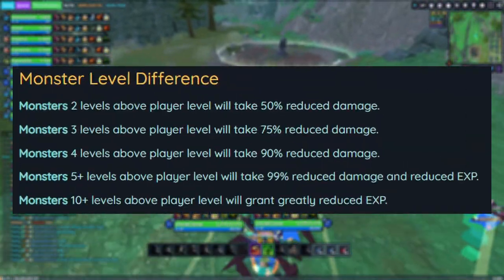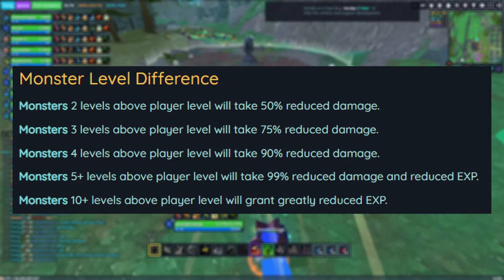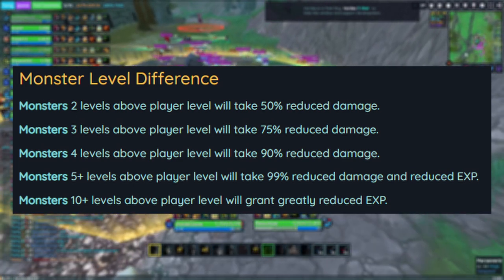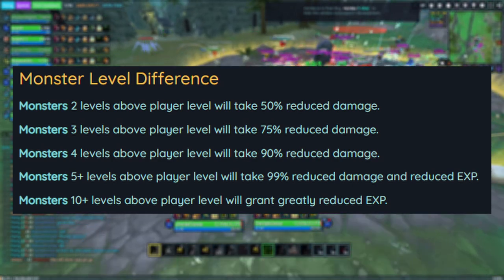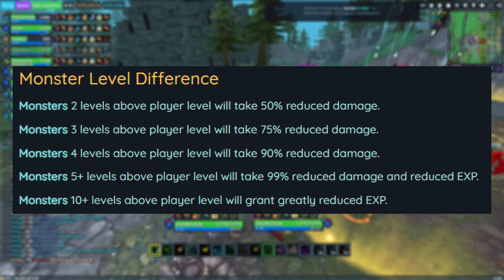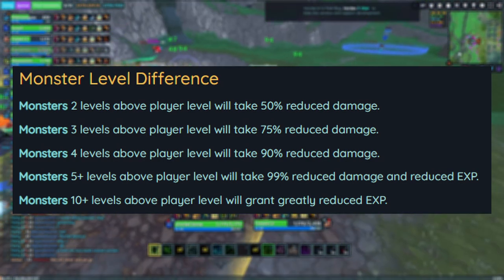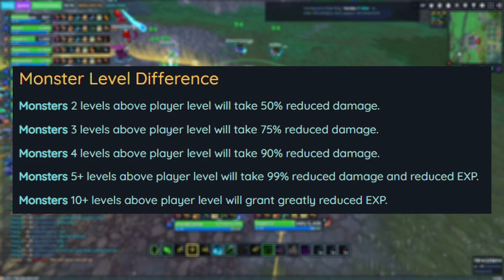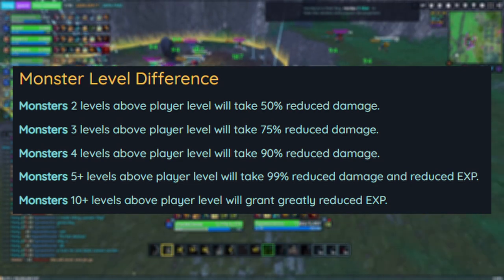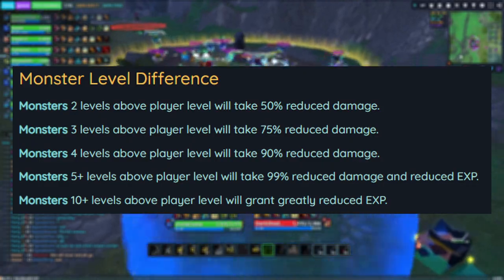As you can see, monsters 2 levels above your level will take 50% reduced damage. Monsters 3 levels above will take 75% reduced damage. Monsters 4 levels above will take 90% reduced damage. Monsters 5 or more levels above will take 99% reduced damage and give reduced XP. Monsters 10 or more levels above will give you greatly reduced XP — meaning almost nothing.